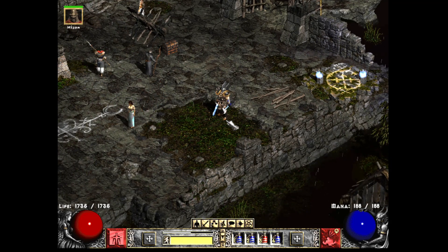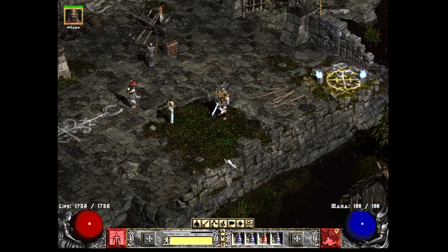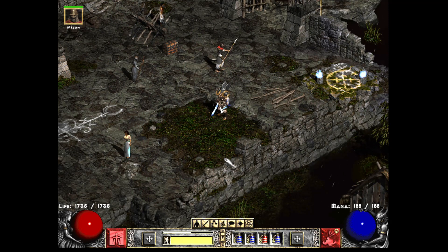Hey guys, how's it going? I just wanted to share my Gold Find Barbarian build and go over stats, skills, and gear, and then do a little Trav run. Basically, the concept of this character is finding gold and using that gold to mostly gamble. On top of that, you find a lot of magic items too, and potentially runes. It's less efficient with runes than a lot of other builds, but it's pretty well rounded. The primary emphasis of the build is gold finding, and it does it pretty well.